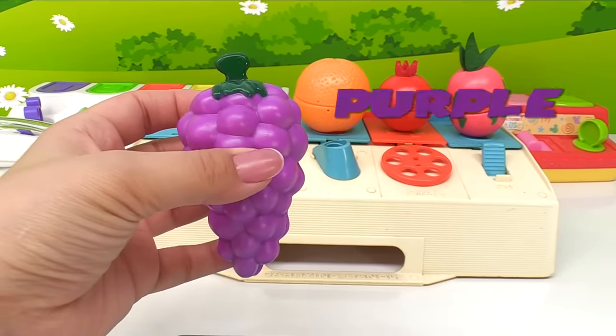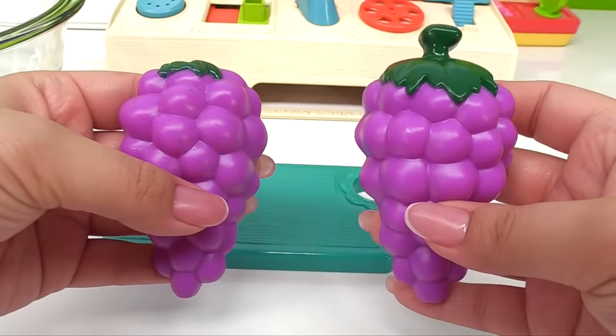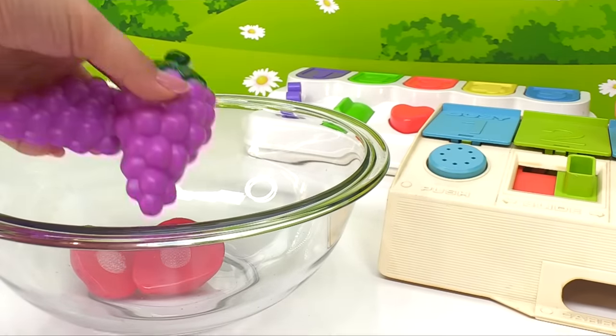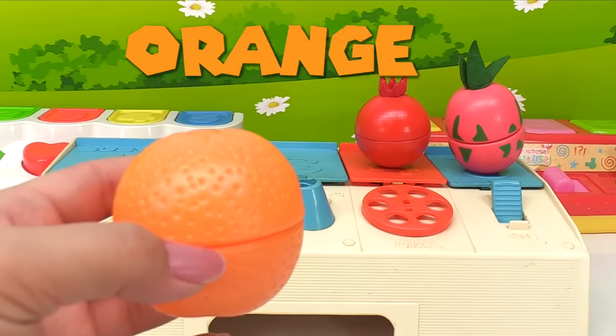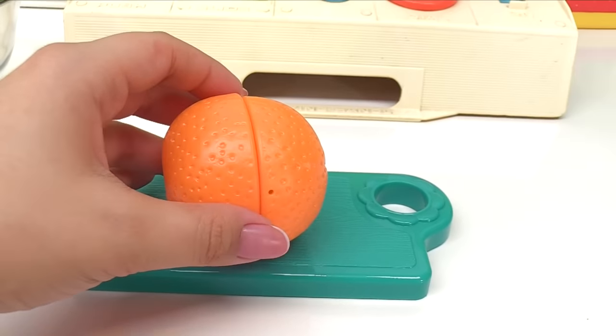Now let's grab the grapes. Grapes are purple. Now we have two bunches of grapes — let's add them to the fruit bowl. How about this next fruit? Its color is orange and it's called an orange. Oranges are very good for you.